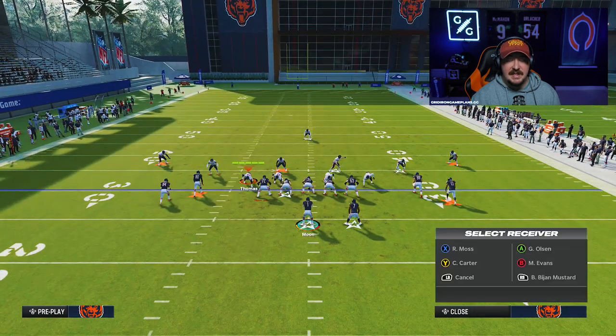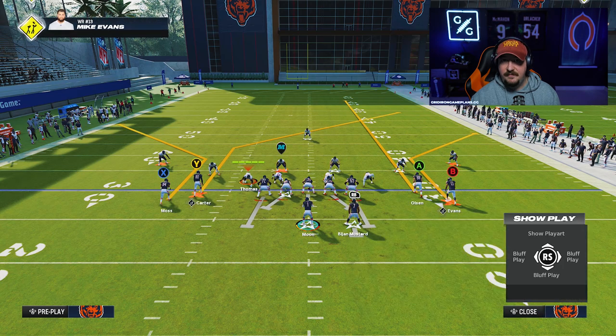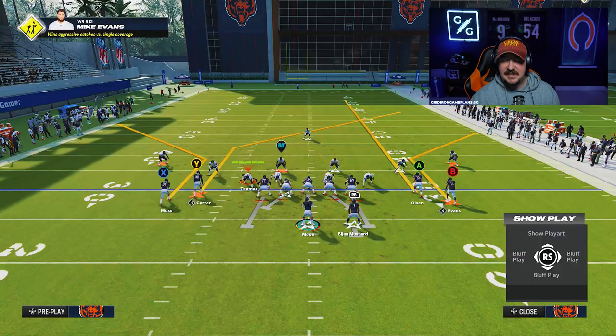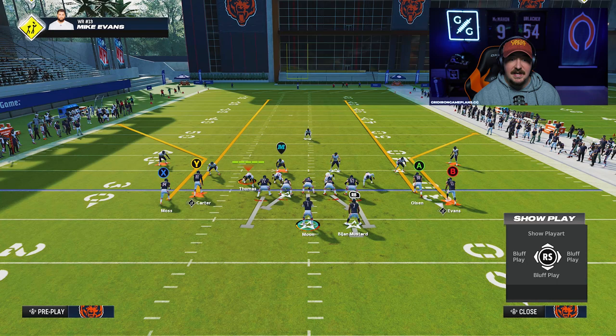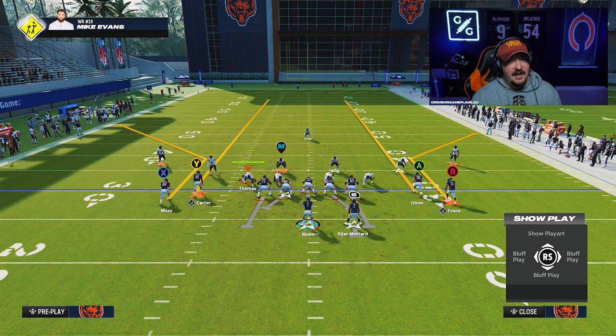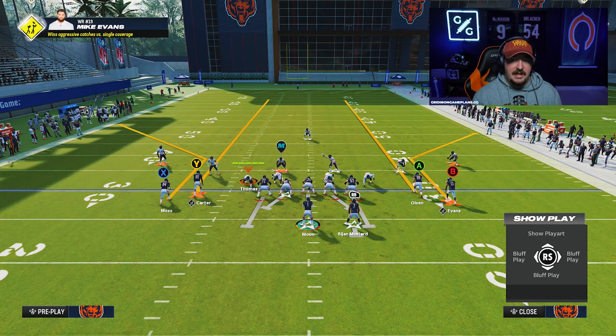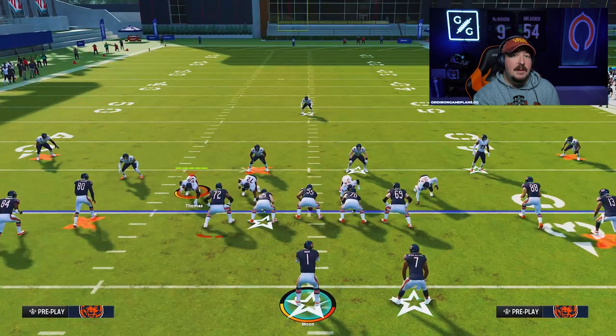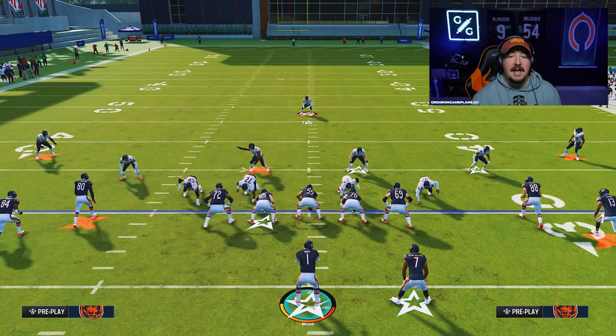The trick to this is that on the short side of the field, we are going to use a true streak to our inside option, which is our tight end Greg Olsen. On the left side — the wide side of the field — we are going to use a fade. The difference is very subtle, but we want Olsen to get straight into his route right away because we want to put the middle-of-field defender into conflict. Double seam is a common way that teams will attack a post-defending safety in a Cover 3 in real life.